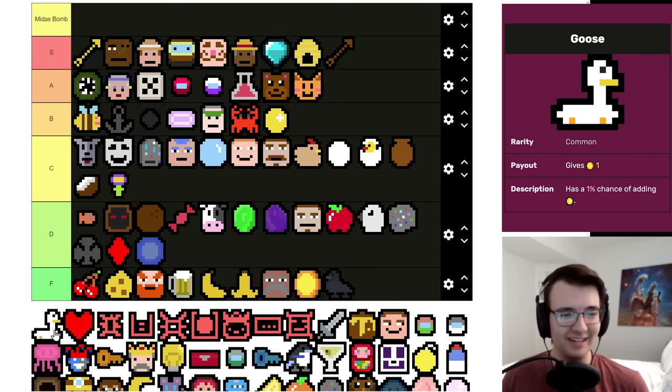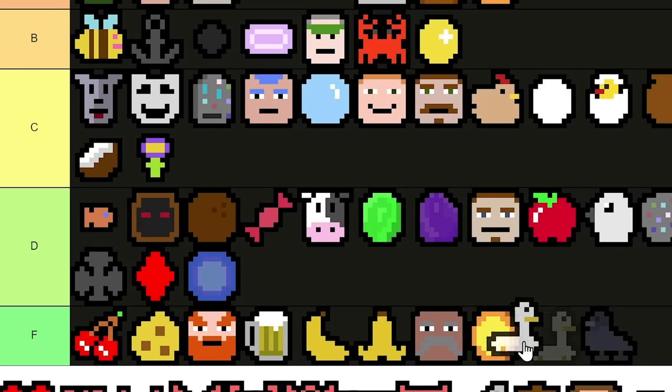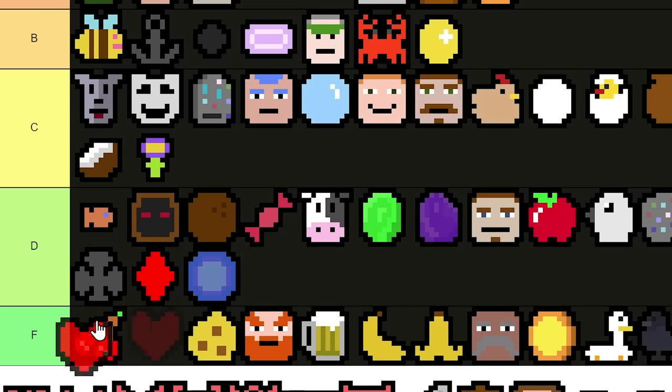Golem is pretty much a Geologist mass feeder and that's it, but when you have a Geologist it is wonderful, so I'll put it here in C tier. Goose is a one-per that sometimes drops a Golden Egg — I wouldn't count on it in the average game since it doesn't even lay an egg often, so I'm going to leave it right here.